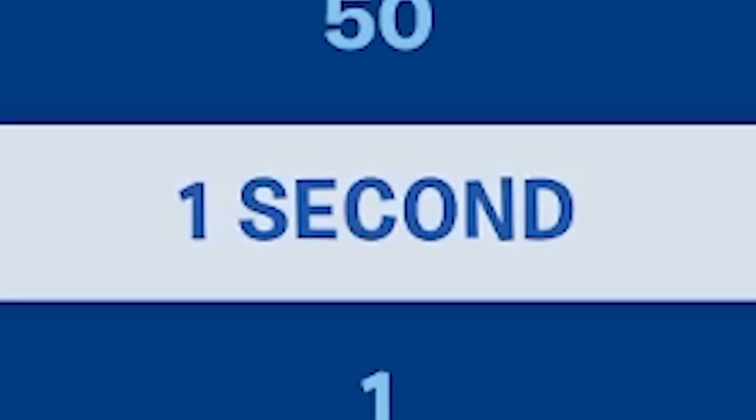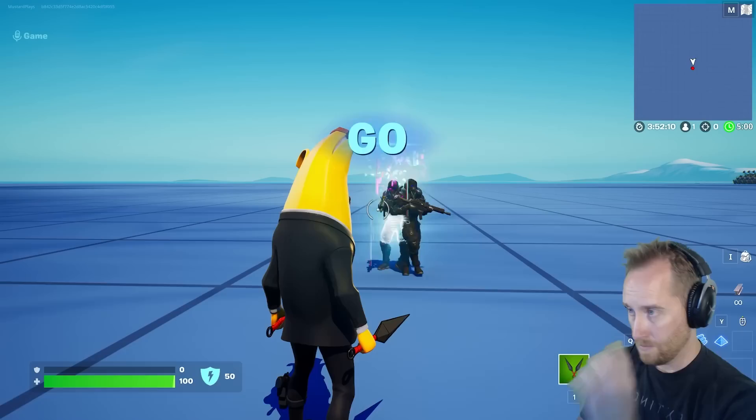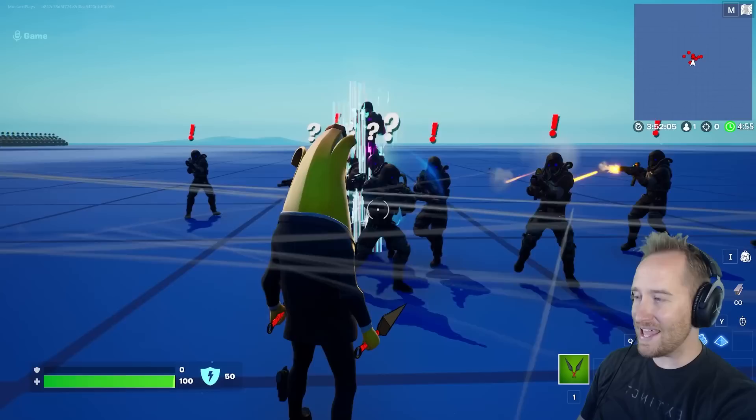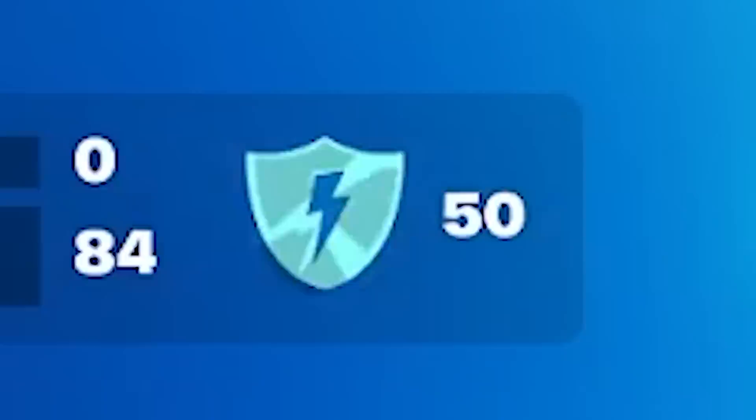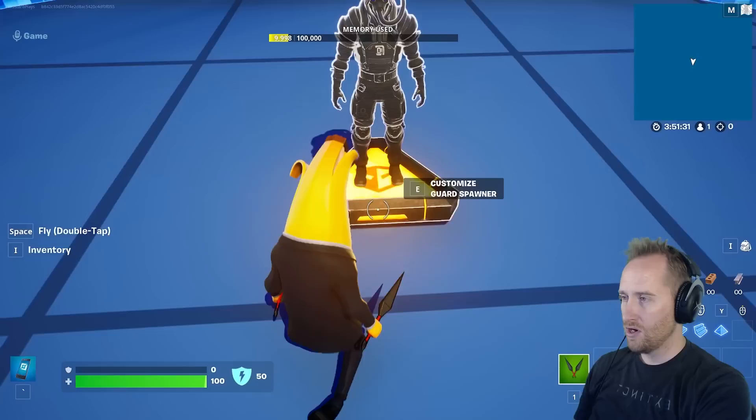Now let's push the limits of the over shield. I'm changing my recharge delay to instant and the recharge rate to 5,000. My shield's only at 50, but let's see if I can stay alive against some guards. They're all spawning in — a whole bunch of them. They can't hardly even touch me. Look at my over shield recharging so fast. They're doing some damage, but because it's recharging so quickly, he survived quite a while — and that was against 20 guards.